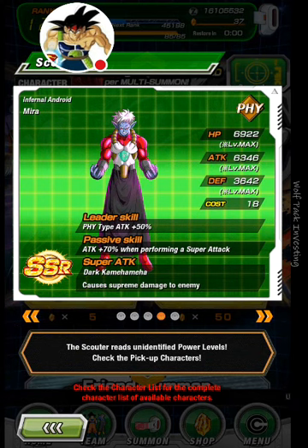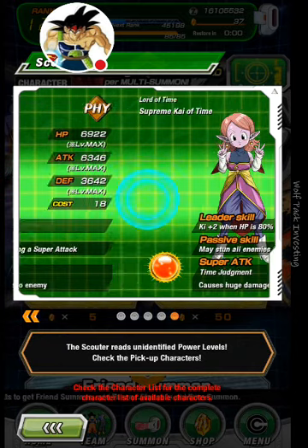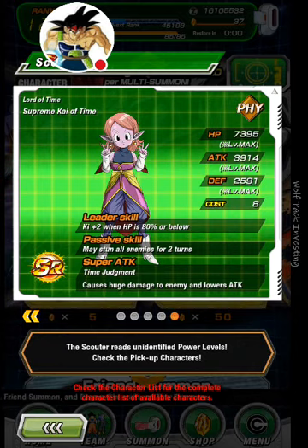Infernal Android Mira, Physical Type. Physical type attack plus 50%, still really good. Attack plus 70% when performing a Super Attack, so his attack will be over 100% increased when using a Super Attack. His Super Attack is Dark Kamehameha, causes Supreme Damage to Enemies. Lord of Time, Supreme Time, Kai of Time.